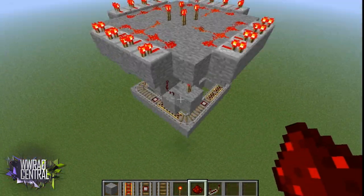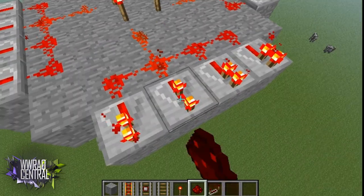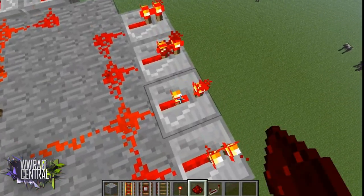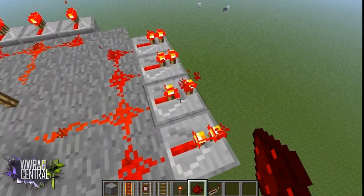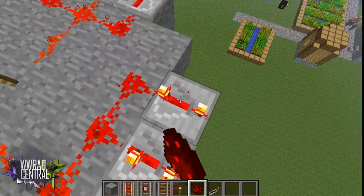Now we're going to set the first timer. This one is on zero ticks, this one will be on one tick, this one on two ticks, and the last one on four ticks. Go around and do this for all the repeaters.